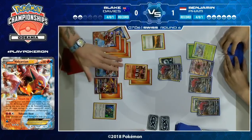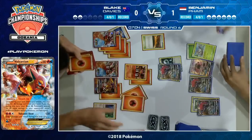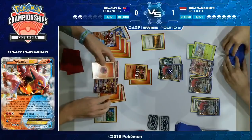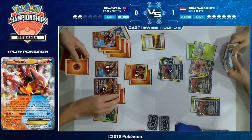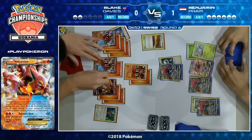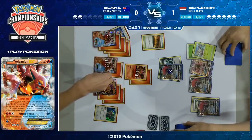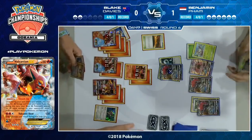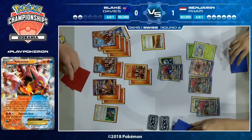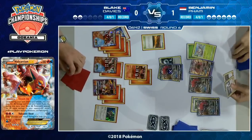With another open bench spot a triple Steam Up isn't out of the question. It all depends what he draws — Choice Band, Choice Band, Ultra Ball. So close — he's one energy off. He only plays one Tapu Lele in his deck, and he already played his Tapu Lele for the game, so that's not an option either. This is why we generally see multiple Tapu Lele GX played in decks. Looks like he's going for Power Heater rather than Nitro Tank GX — I don't mind this play at all, because then you only need one more energy on Turtonator for Bright Flame.